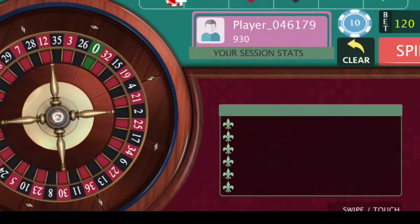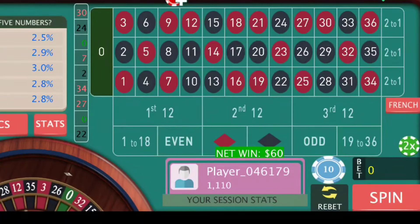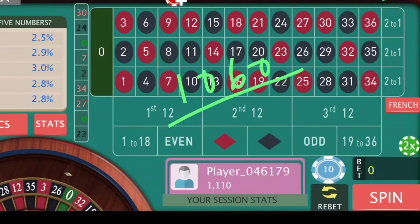That is a win and I think I have achieved the target also. We started with $1,060 this session and we achieved our $50 target for this session. So definitely this strategy has the potential to give you profit. But the only thing is that you have to play with accuracy. Even if you miss putting your bets or increasing the bets, it will make a big difference. With proper execution you can generate profit from this strategy.